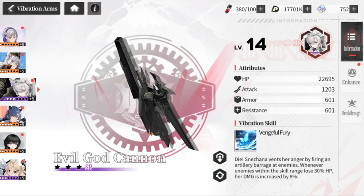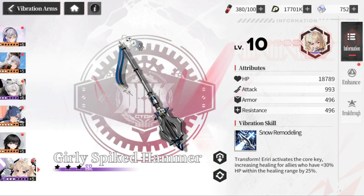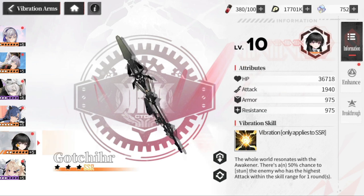You cannot equip SSRs to SRs. SR vibration arms are easier to find. For example, Nazana is using her own exclusive vibration arm, and Eriri is also using her own. This gives them the ability to trigger activations because they are using their own vibration arms or equipment.